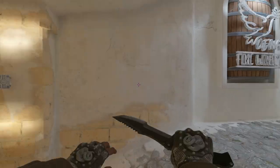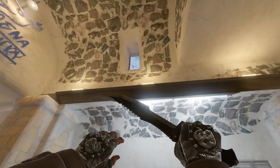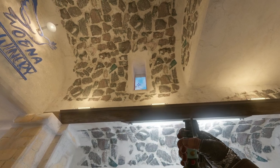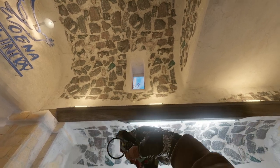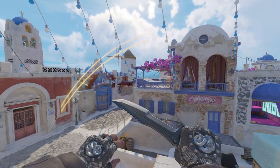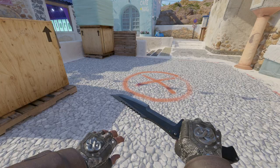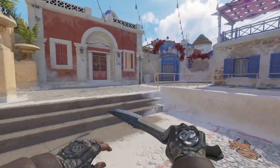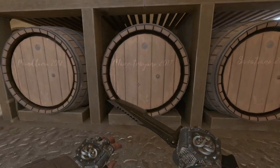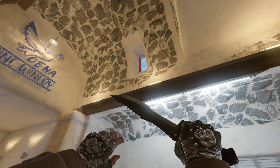As sort of a bonus, here are some lineups that aren't smokes. In the winery outside of A, there is a small window you can use to throw flashbangs out onto the site, which actually blinds a good bit of the site. From the same area, there is also a molly lineup I found that lands perfectly on the A-site. It could be pretty dangerous in a post-plant situation if you can get the bomb planted and get down there before dying.